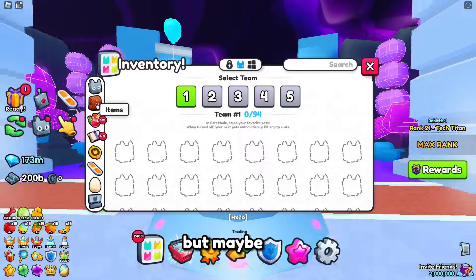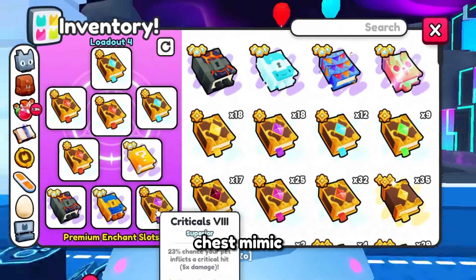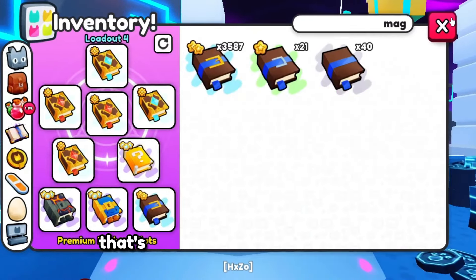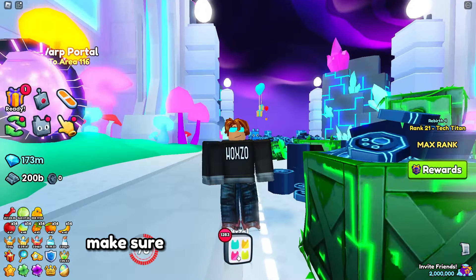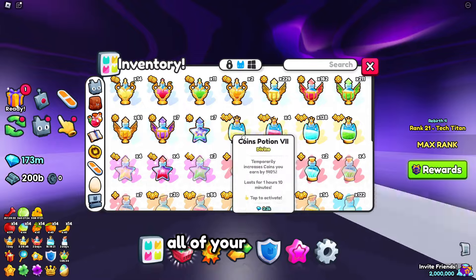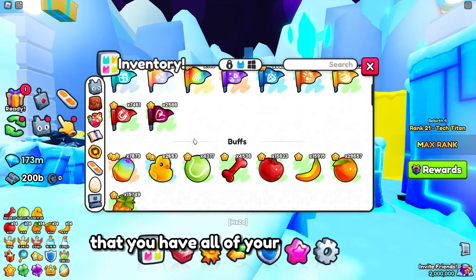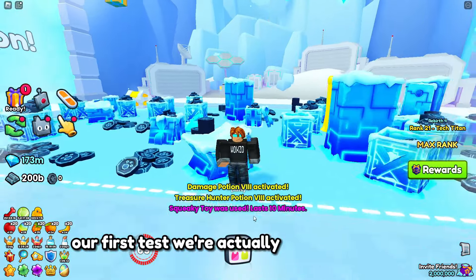These are the enchants we're going to be using: chest mimic, ball chest mimic, critical — actually we're using three of those lucky blocks and two diamonds. That's actually looking pretty good. Now we're going to go over to the best area, make sure you have all of your boosts on, all of your damage, all of your treasure hunter, and all of your items like toys — just everything.